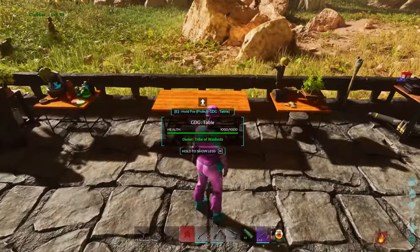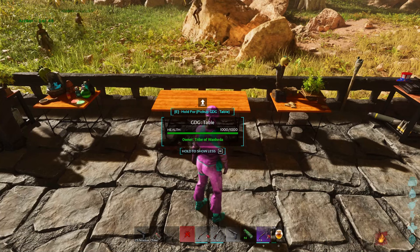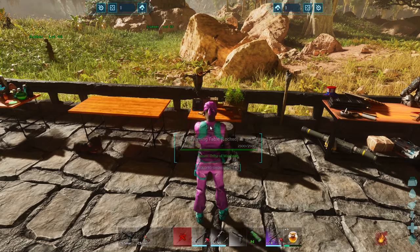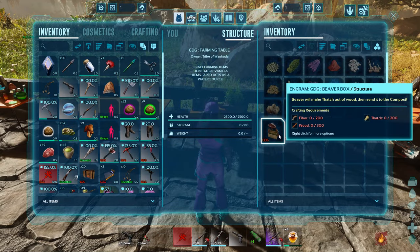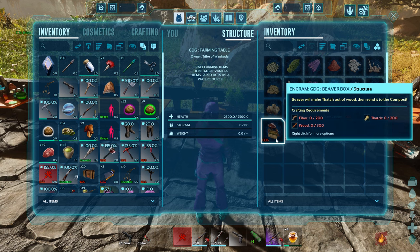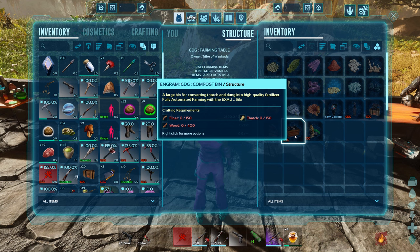This is just a decorative table — it serves no purpose but being a table, so you can put stuff on it if you want. The farming table automatically irrigates your crops. There's a Beaver Box: a beaver will make thatch out of wood and send it to the compost — so it literally makes thatch from wood and keeps your compost bin going for fertilizer creation. Here's the compost bin — a large bin for converting thatch and dung into high-quality fertilizer.